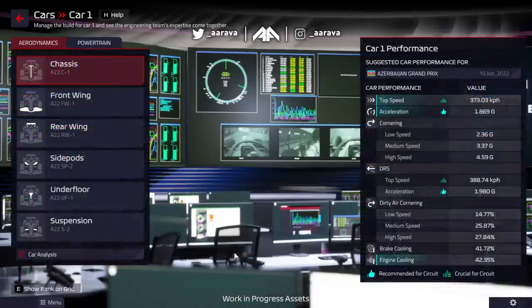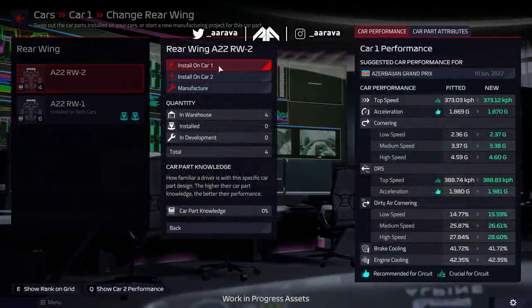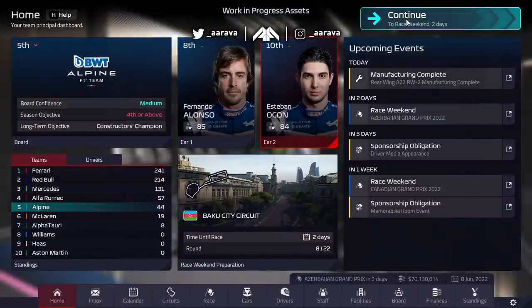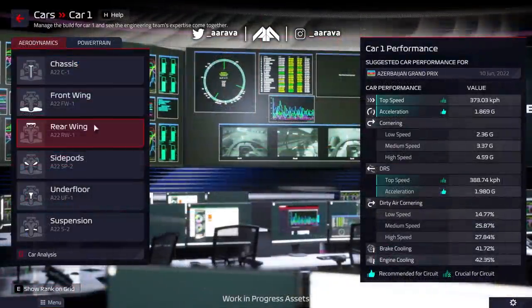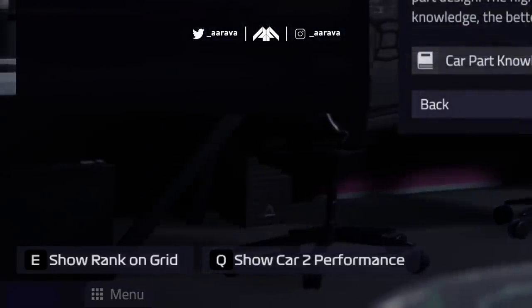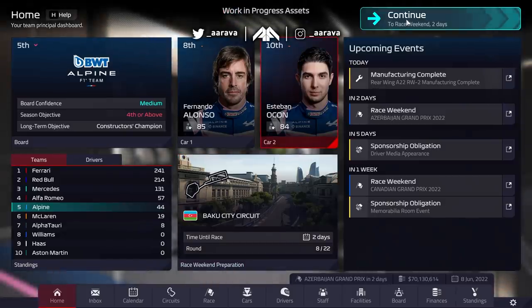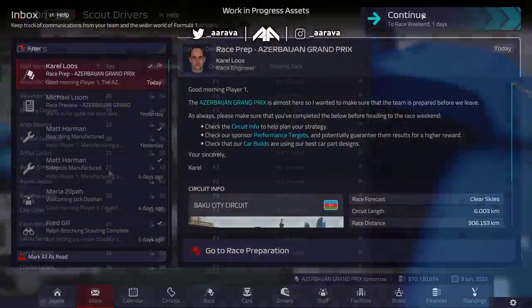There will be a kind of natural progression of all career mode saves, so you won't all be playing the same game by the time you get through a couple of seasons. You might have a very different regulation set and different drivers or team standings. It's all very intuitive — you've got recommended blue thumbs up and green thumbs up to show positive changes. There are also handy tools on the bottom left: show rank on grid, compare both your cars' performance, and compare your car to other teams to see where you should improve versus competitors like Alfa Romeo.